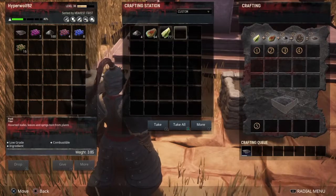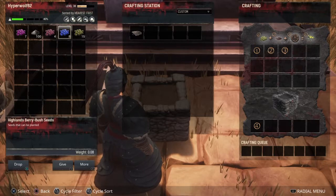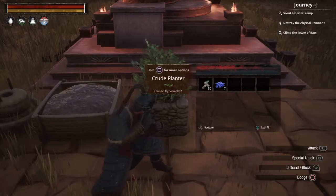Go over, grab the compost, stick it in your planter, and then pick your seeds. I'm gonna plant highland berry seeds. And in about 10 minutes you'll be able to harvest your berries.